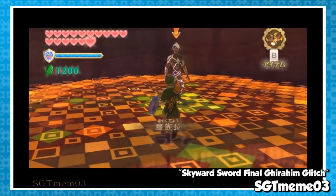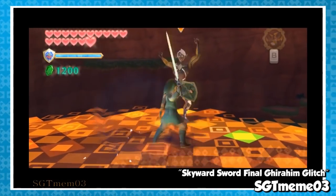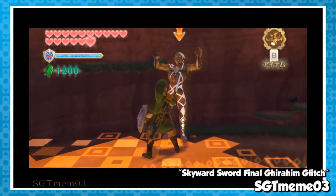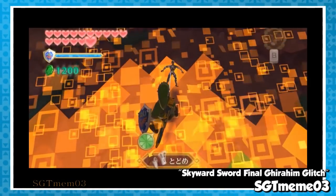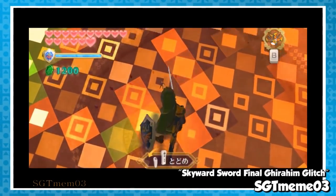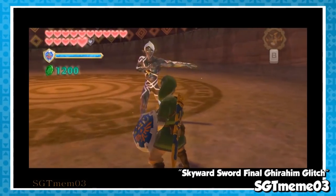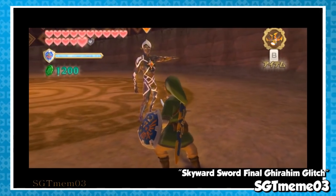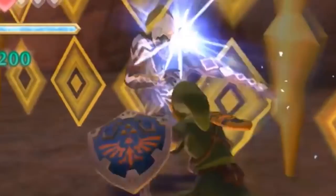Finally, let's end with Link's final encounter with Ghirahim. SGTMEM03 uploaded a very interesting video in which everything seems weird — the camera's goofing around, Ghirahim seems to be walking outside the platform and falling all the way down to the ground when he shouldn't, and most importantly, after reaching the ground floor, Ghirahim will be stuck with his left arm outstretched. Oh great — as if I didn't need more reason to hate this game, Ghirahim went and decided to dab on the haters. I think we're done here.